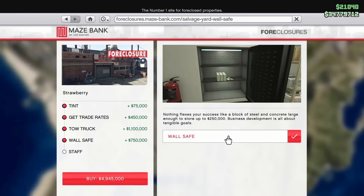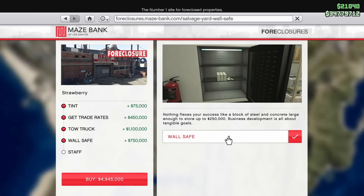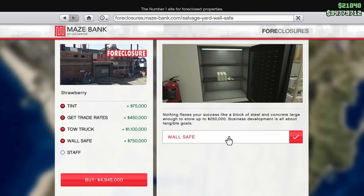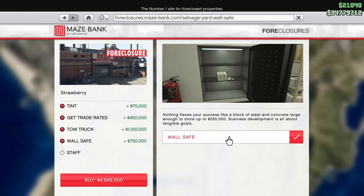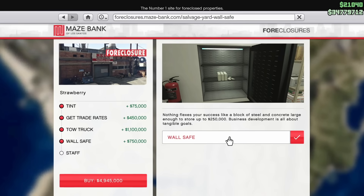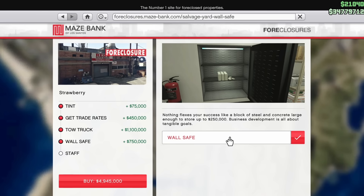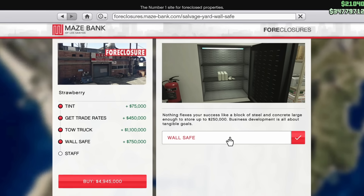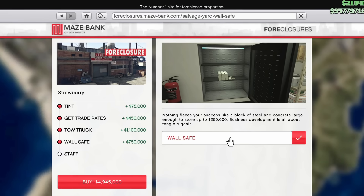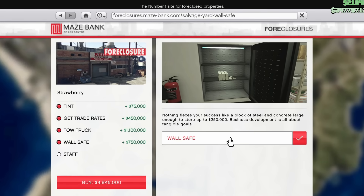For the last upgrade you might want to consider getting, it is the wall safe upgrade. By default, the wall safe has a capacity of $100,000, but with the wall safe upgrade it can hold $250,000. This might come in handy if you want more time in between going to this business to collect your money. However, if you're on a budget, I would suggest against it at least at the start — you can always renovate it later and add the additional capacity to your wall safe if you see fit.